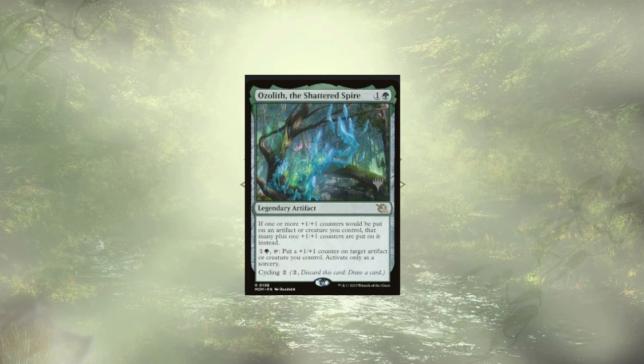Following up our Cloak, we have Ozolith the Shattered Spire, to increase the number of counters that we're passing out when exploring. It could also pass out some counters on its own, though only at sorcery speed.